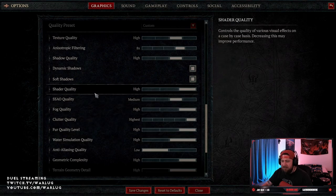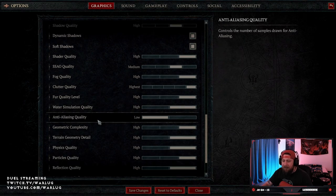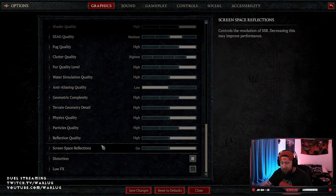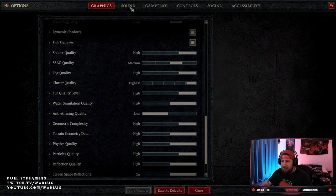Shadow quality High, always. Dynamic shadows and soft shadows both on. Pretty much everything else is default. The only other thing I really change is anti-aliasing quality — I turn it on Low. Otherwise everything else is default. Then hit save changes.